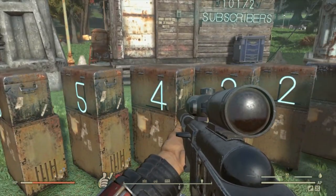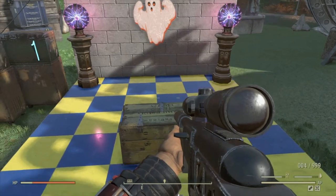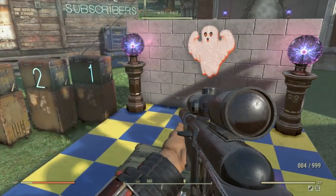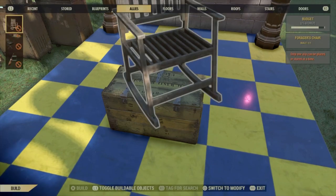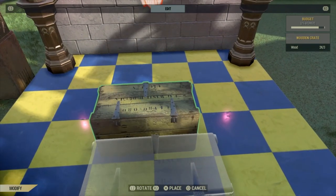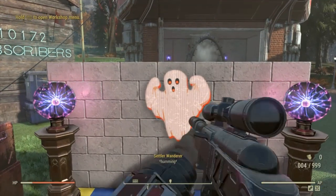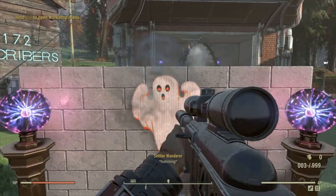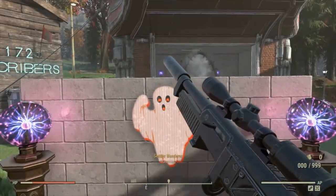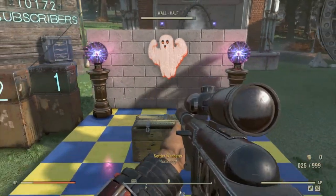We're going to put the perk card on now and see if we get the same effect or if our explosive radius is bigger, as it should be with the perk card on. Just to show you the amount of damage it does without the perk card on — there, doing damage. That's line three, three squares back from the ghost target.